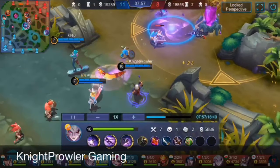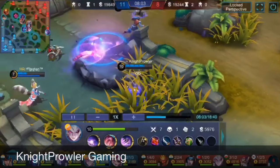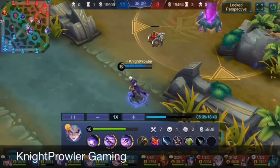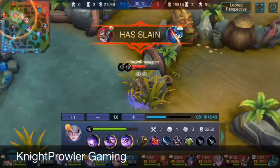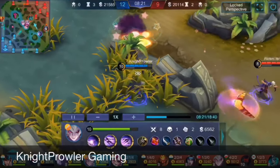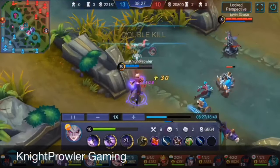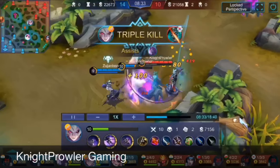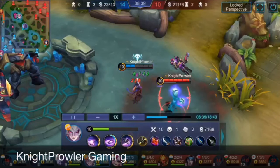Clearing turrets — even while taking Badang's ult, I used the second skill to skip through it. I found Hanzo's body: second skill second phase, first skill combo, basic attack — another kill. Then I went for the enemy Dyroth — double kill! And then Vexana too — triple kill! I'm aiming for a maniac; Sun is in the top lane.